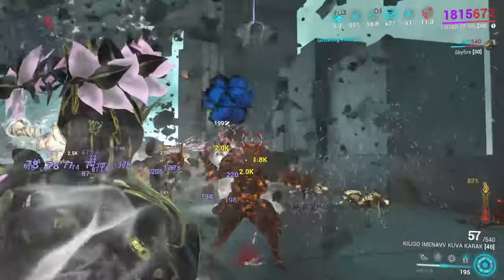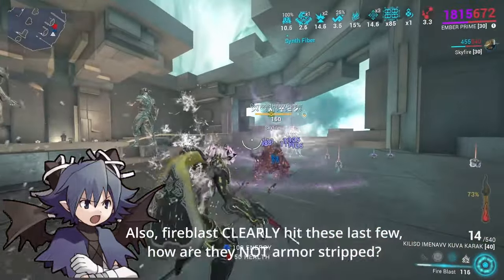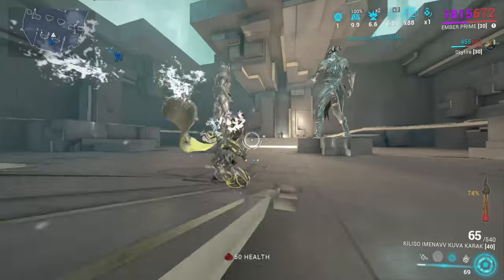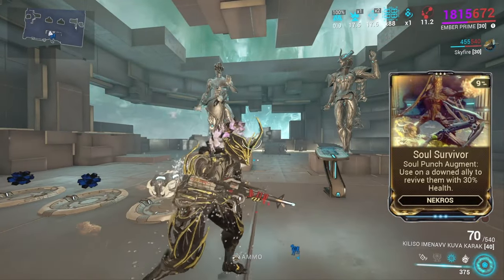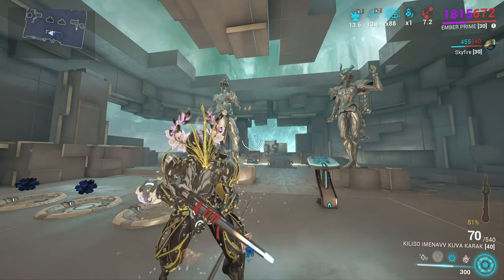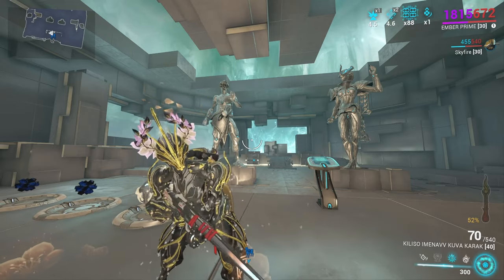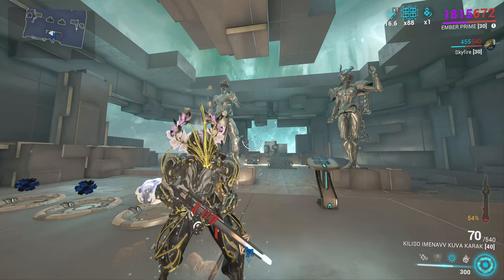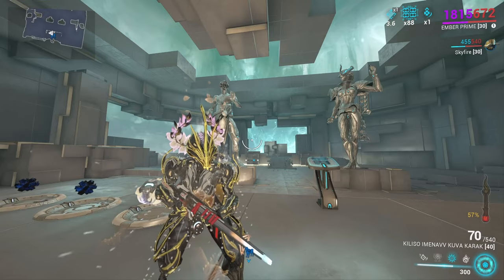We're using Archon Vitality because it doubles heat status effects on enemies, which helps her kit. Her one is definitely her most subsumable ability — it's basically a weak fireball projectile that deals extremely low damage and doesn't really synergize with her kit. You could spam it for increased damage, but why bother when you can drop Fire Blast and use an explosive weapon to clear everything? I use the Kuva Chakkhurr because I love the gun, even though it's not that strong.